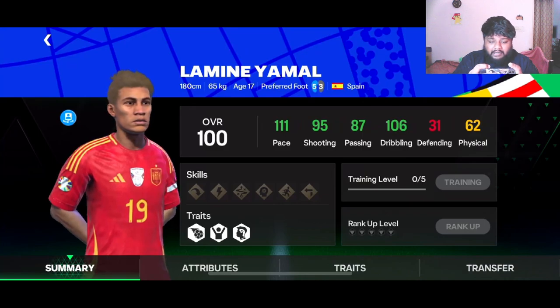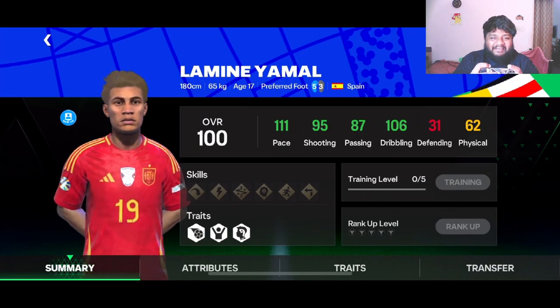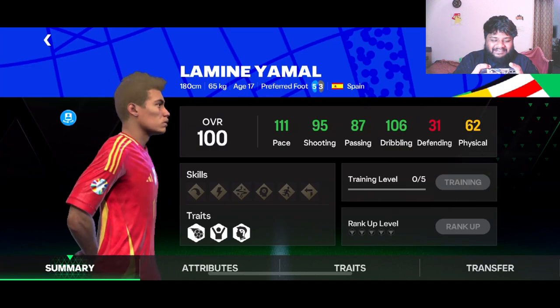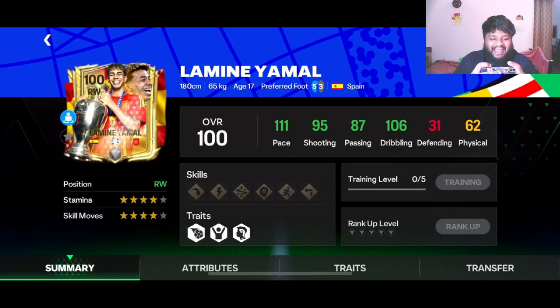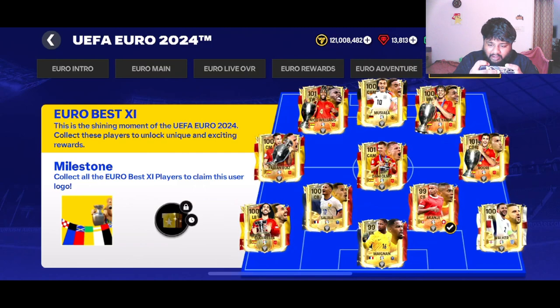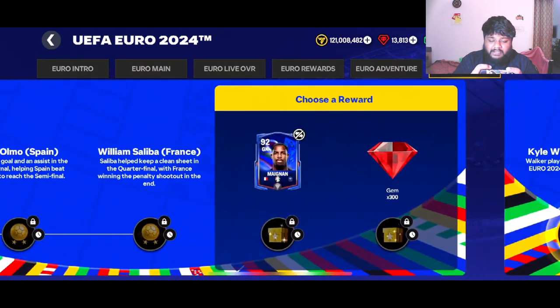Lamine Yamal — 111 pace! What is this? Why does he look like an old Japanese man? What have they done with this face? I think there are only three 101-rated players: Nico Williams, Dani Olmo, and Rodri. I don't really want Rodri because it's a CDM card, but it is what it is.